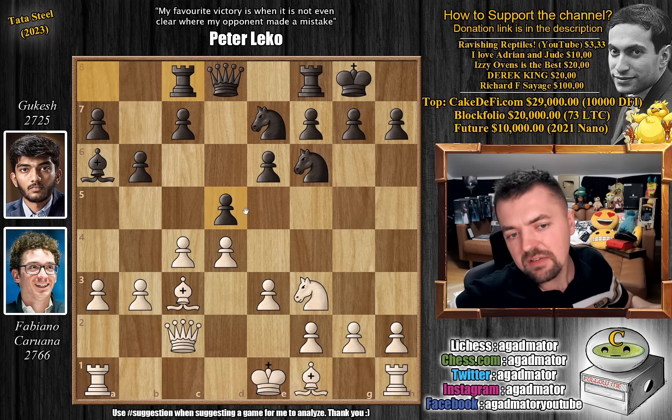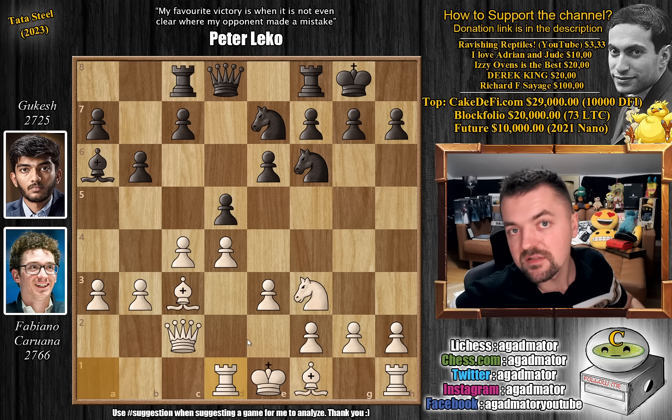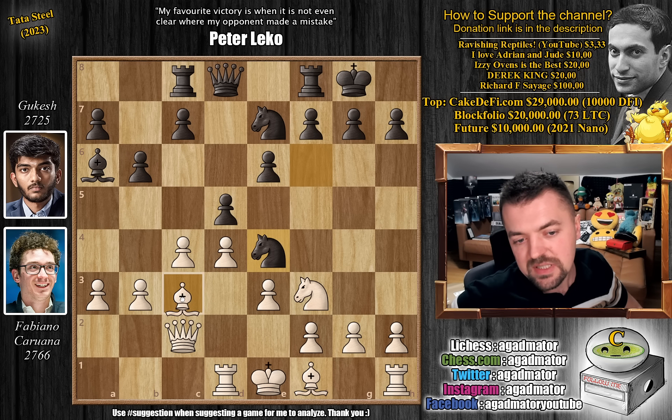There is a game from 2016 between Boris Grachev and Matthias Blubaum that reached this position, where bishop to d3 was played — it makes sense, it puts pressure on the h7 pawn and also stops knight to e4. But that's not what Fabi played. Here, Fabi played rook to d1, and it is now, as of move 12, that we have a completely new game. The key difference with rook to d1 versus bishop to d3 is that white is not controlling the e4 square.